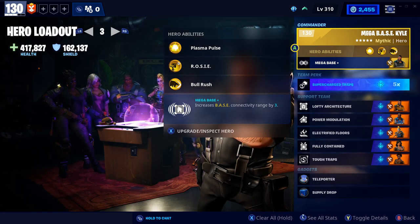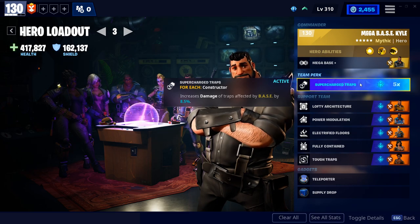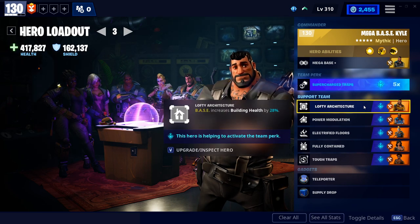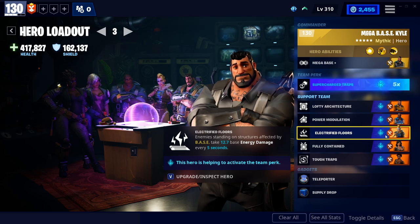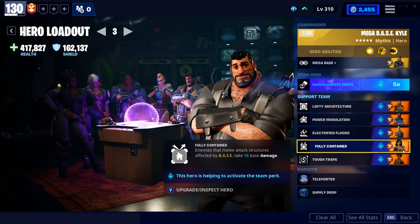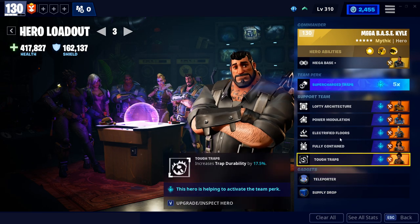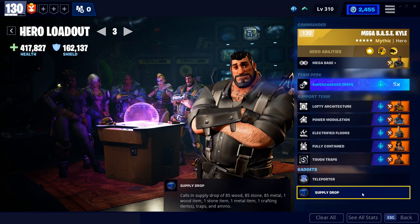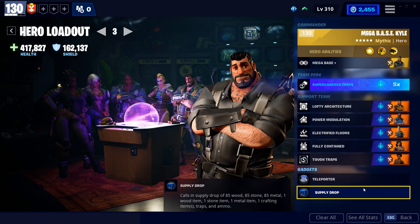Here's the loadout I was using for the run. I have Megabase Kyle because Megabase covers the biggest space. I have supercharged traps on — I'm not sure how much of a difference this makes because it only affected the amp that was covered, which was D. We have Lofty Architecture for the extra building health — that's base Kyle. We've got Power Base for power modulation so the structures heal themselves, electrified floors, Thunder Thora fully contained, and Harper for tough traps. I just had teleporter and supply drop for gadgets — I was using the teleporter to see what was going on in different amplifiers. The gadgets honestly don't even matter. You'll get like 50 or 75 of each material every few minutes, but just tier one and tier two stuff because you're in Stonewood.